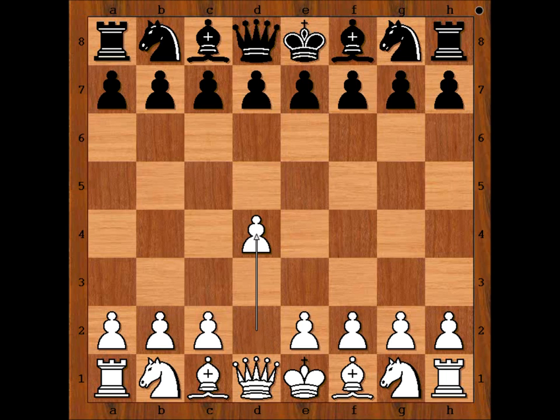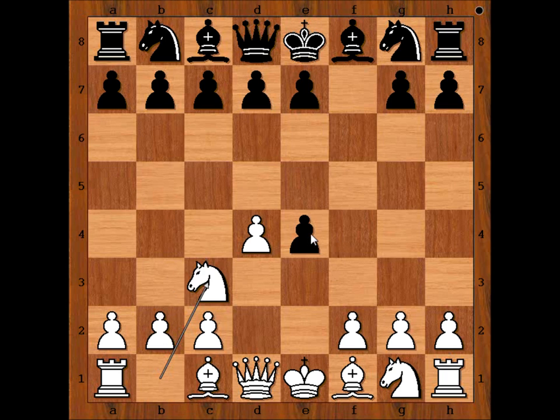White started with d4. f5 — Dutch Defense. e4, pawn takes pawn, knight to c3 attacking the pawn, knight to f6, f3. The dual pawn opening that white plays is known as the Stonewall Gambit.